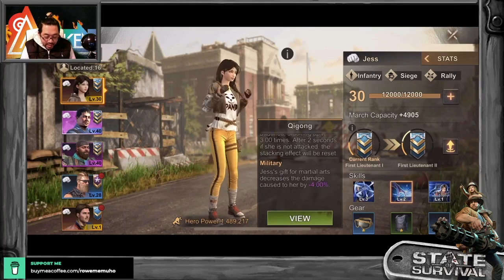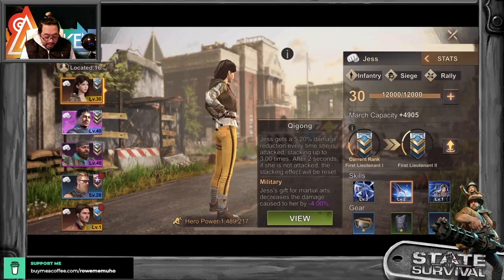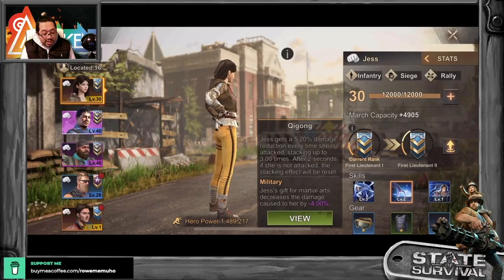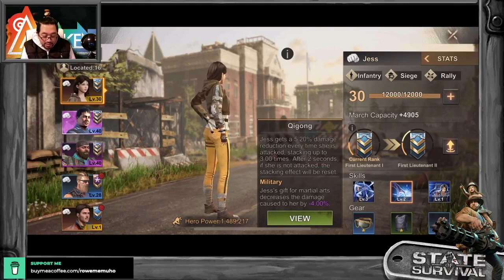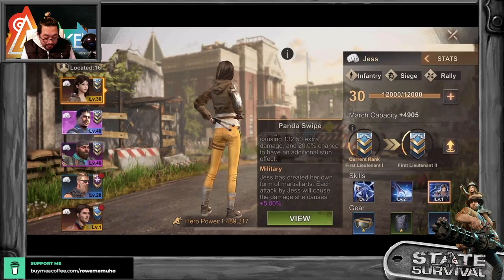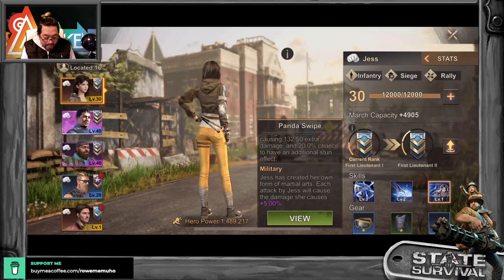Next: Jess's Martial Arts decreases damage caused to her by 4% — this is at level 2, so it's probably going to go up to about 10%. And lastly, Jess has created her own form of martial art — each attack by Jess will cause plus 5% damage. That's at level 1, so it could be going up by 5 per level — that's my guestimation.